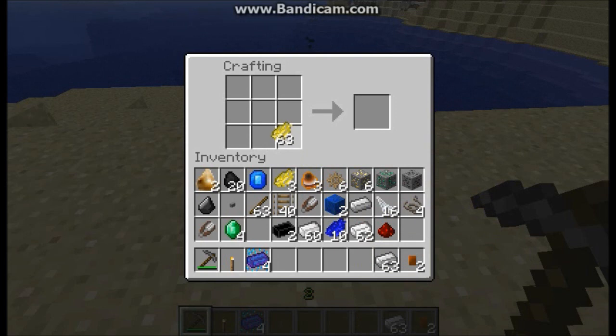Next up, pyrite. Remember, this is the possible drop from gold ore. Pyrite crafts into flint and steel along with an iron ingot — just a simple replacement recipe based on real life.